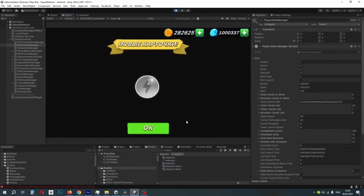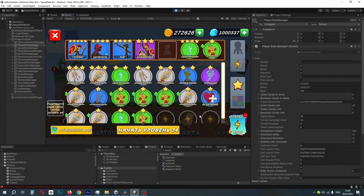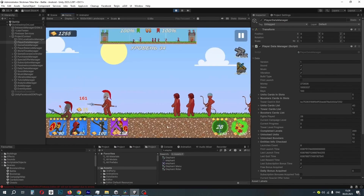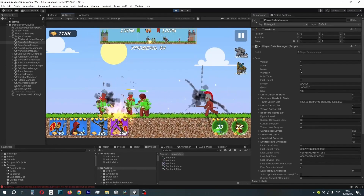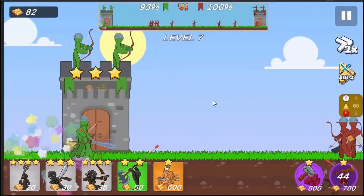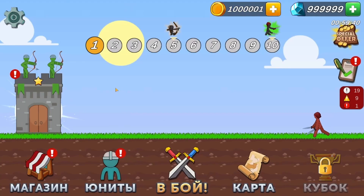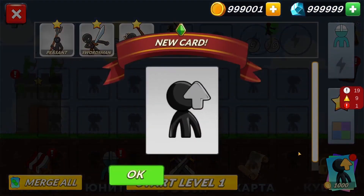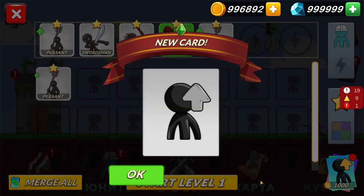In addition to units, it was decided to add abilities to the game — also known as boosters or superpowers — which are unlocked and upgraded just like units. These include a rain of arrows, power enhancement, meteors, unit healing, armor, call for reinforcements, and summoning a giant. Currently there is one race available, but we are working on adding new races: Vikings, Egyptians, Aztecs, Chinese, and inhabitants of the underworld.